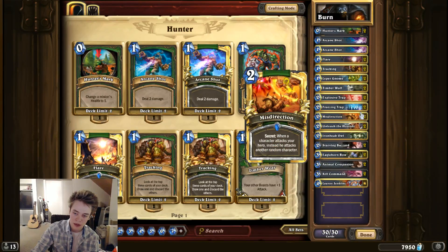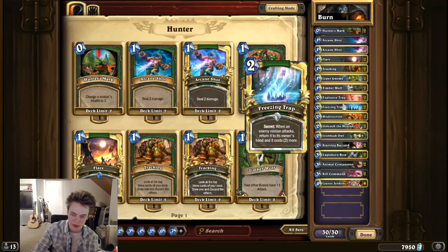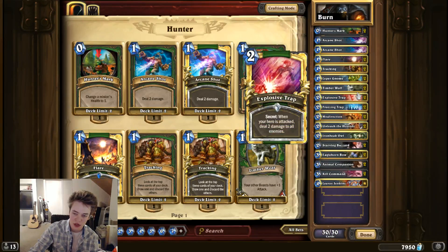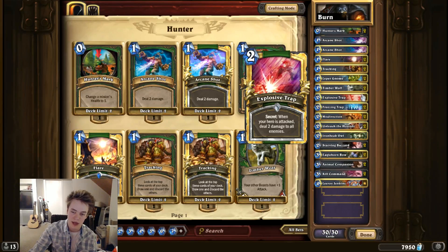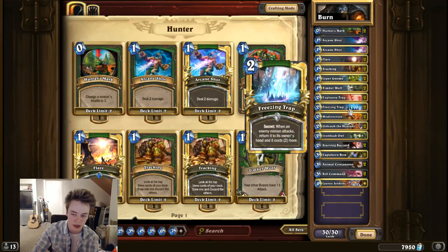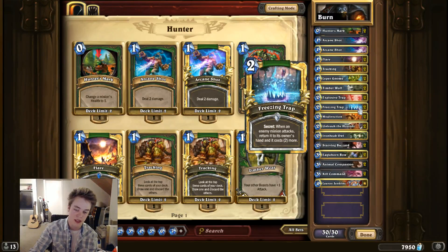Freezing Trap is just a huge tempo swing. Misdirection actually deals damage to them, like Explosive Trap, if it misdirects into their face. It's good enough at what it does — I don't like it as much as Freezing Trap or Explosive Trap, but it is very solid. As long as you can get two damage out of it or run two creatures into each other, it's usually reasonable. Explosive Trap is kind of necessary against hyper-aggressive decks — just a very powerful card. Even against controlling decks in a worst-case scenario, since it deals two damage to their face, you're paying two mana for two damage, which is a less efficient Arcane Shot but not completely useless. All of these traps are good at some stage of the game — in order to kill you, your opponent has to go through all of them.